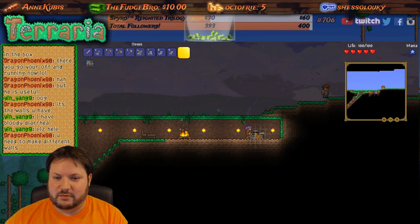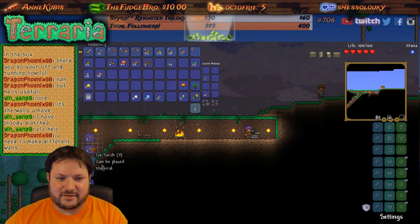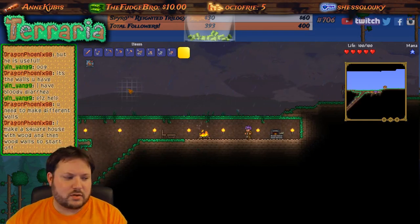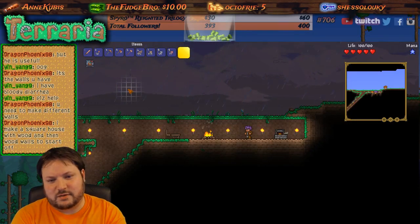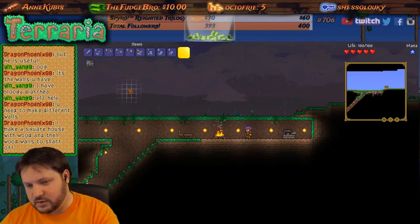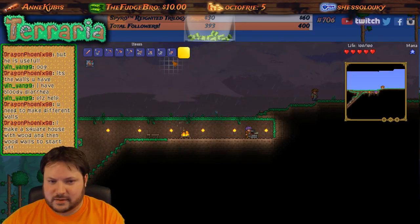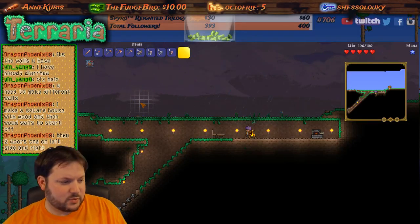For right now for what I'm doing today, I'm happy with how far I was able to get. This also acts as a crafting area because I can craft stuff here. Make a square house with wood and then wood walls to start off — I tried that last time and was not successful. Maybe now that I've got a handle on what I'm doing I'll go ahead and make a house. Two doors, one on each side.